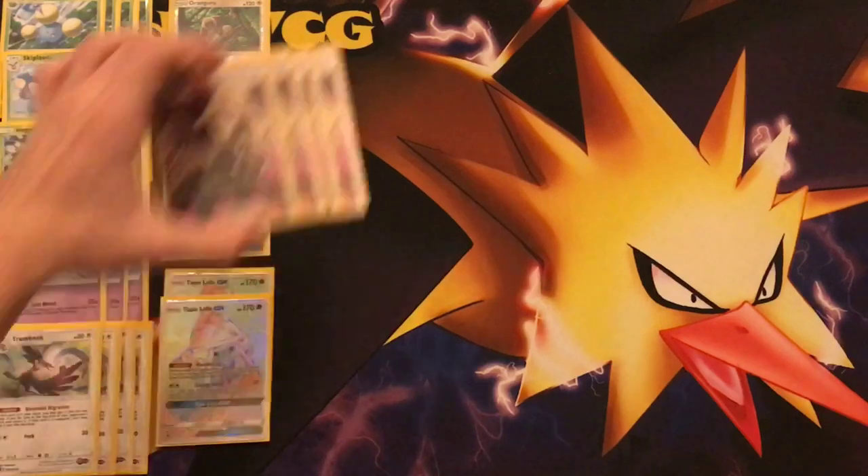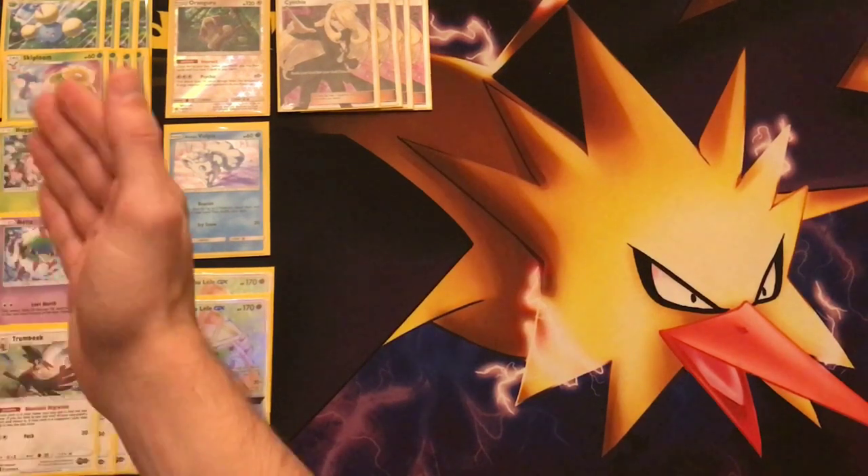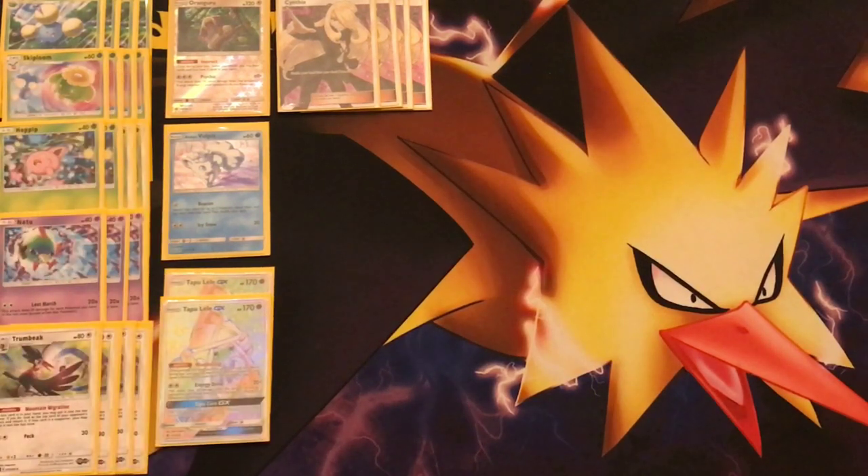Now we're going to go over the Supporters. We're running four copies of Cynthia — the most consistent draw Supporter in the format. Not only is it great draw support, we can shuffle our Jumpluffs back into the deck if we have them in hand; otherwise Skiploom's ability won't work if there are no Jumpluffs in the deck. With the Lost Mixer thinning our hand, you can then draw cards with Instruct afterwards.